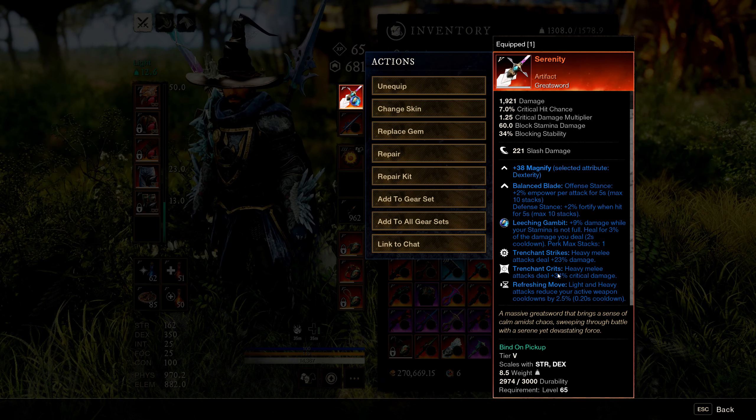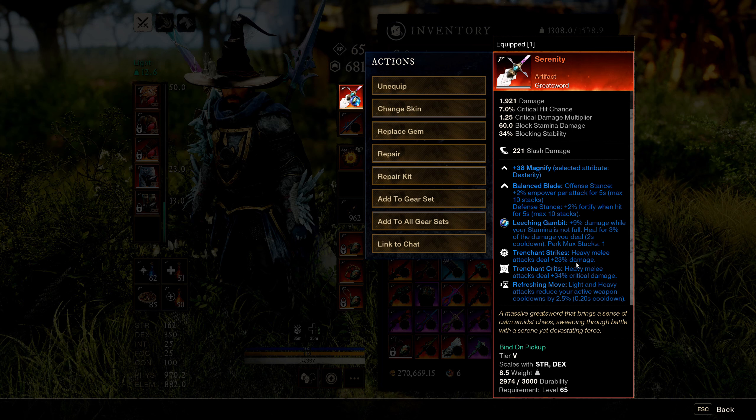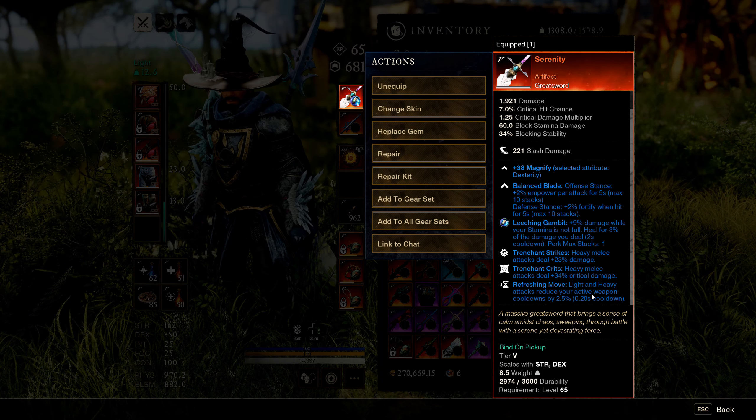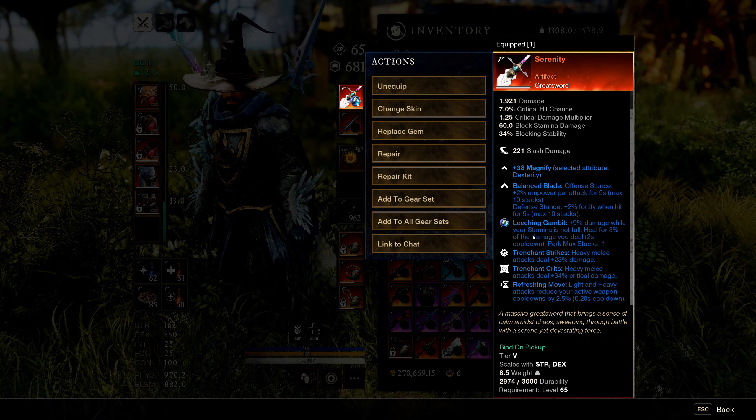On top of that, The Serenity has Trenchant Strikes and Trenchant Crits, which normally cannot be on the same weapon — but since it's an artifact it's allowed. This lets your heavy melee attacks absolutely nuke enemies. Refreshing Move also comes with the weapon, which is fine.